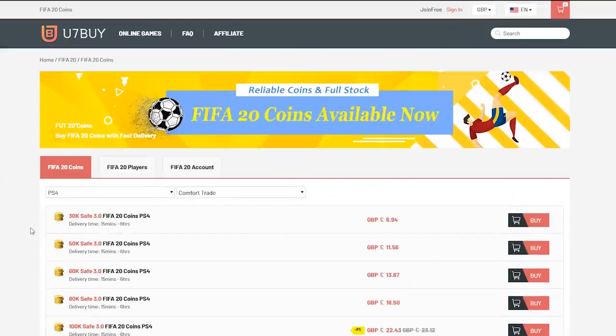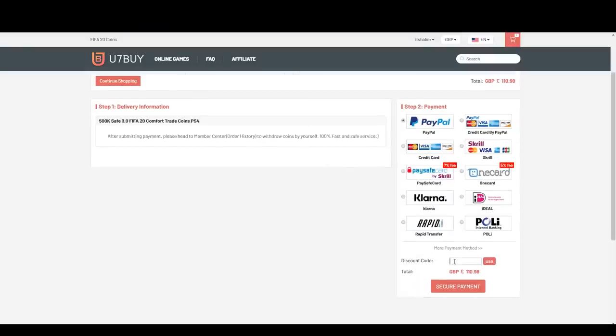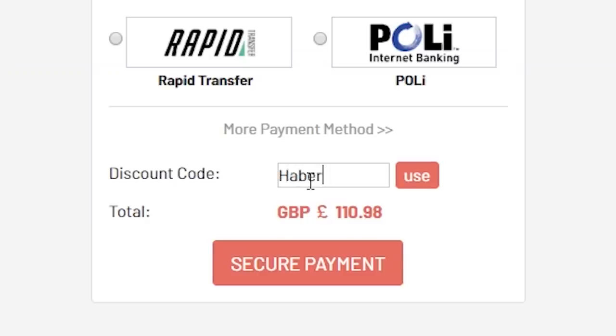For cheap, fast and reliable FIFA 20 Ultimate Team coins, check out u7buy.com and use code HABER to get yourself 5% off all of your orders.